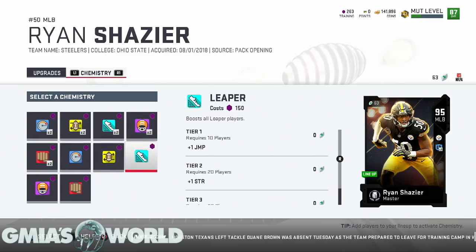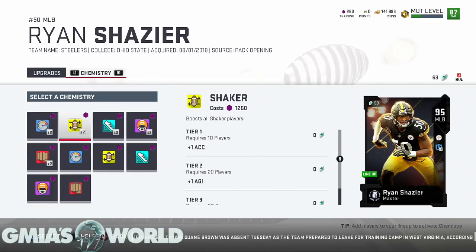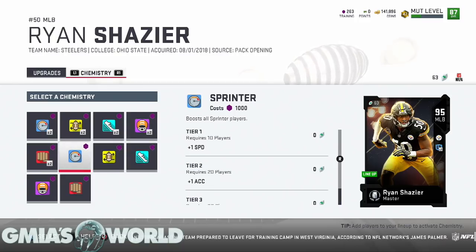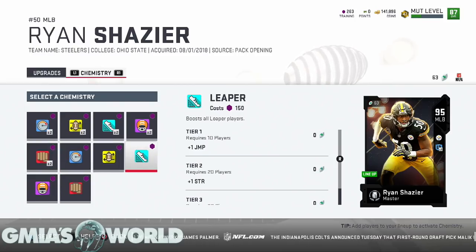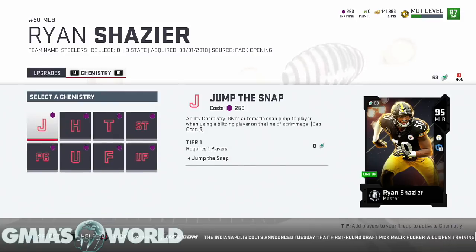He's got more stuff here — Shaker, Leaper, Brawler, Acrobat. What is a Shaker? Boost all Shaker players — acceleration. Leaper — jump. I don't really care about that. My goal is to try to make everybody a Sprinter, but I'm not trying to spend all those training points. With the 95 overall you get a little bit more things, but right now we're just going to keep him with lockdown.